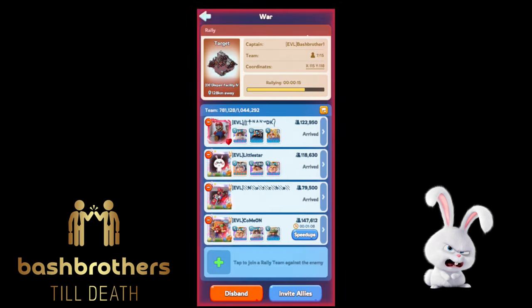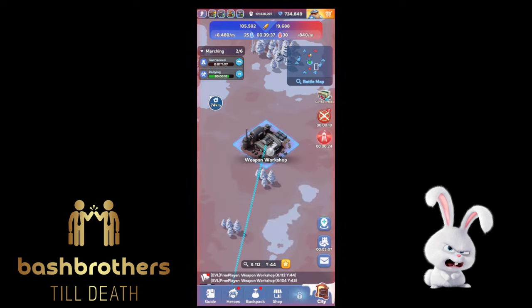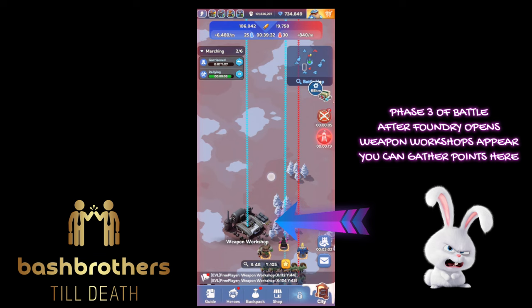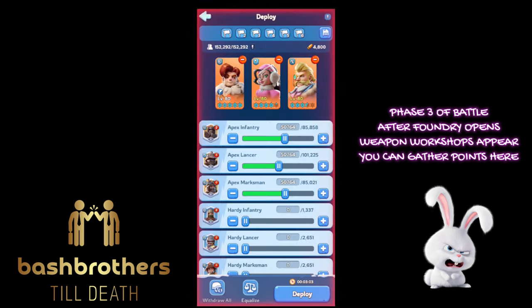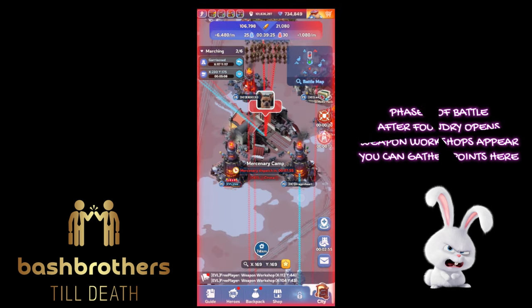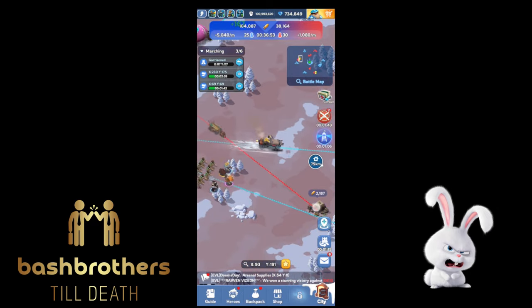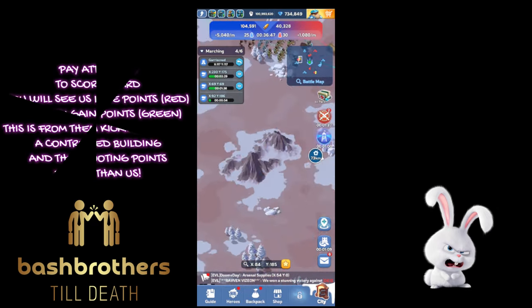You can even see points on the map in yellow — that's when a building is kind of being taken down, either your team took someone down or they knocked you from your building. Phase three: after the Foundry opens, weapon workshops are up and you can gather points there. We did a pretty good job in this match against DE1 gathering, though they did a better job looting.